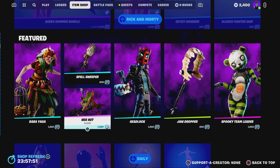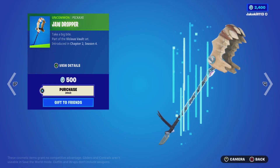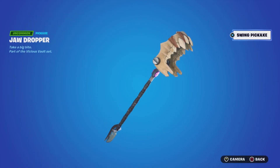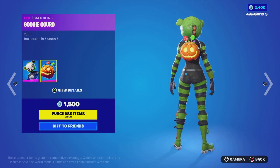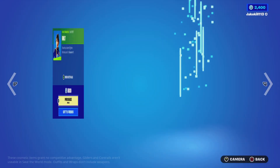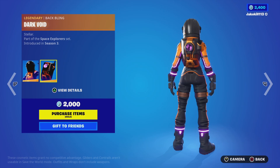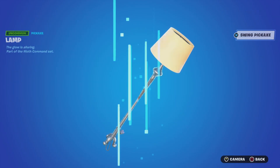We've got the Hex Hut glider. We've got Headlock with the Battling Trappy and a Dropper pickaxe. We've got Spooky Team Leader with the Battling Goodie Good. We've got Bolt. We've got Dark Vanguard with the Battling Dark Void and the Lamp pickaxe.